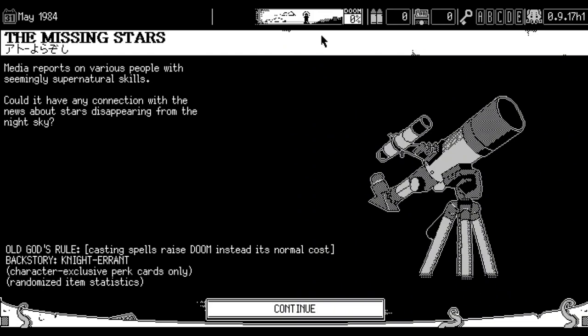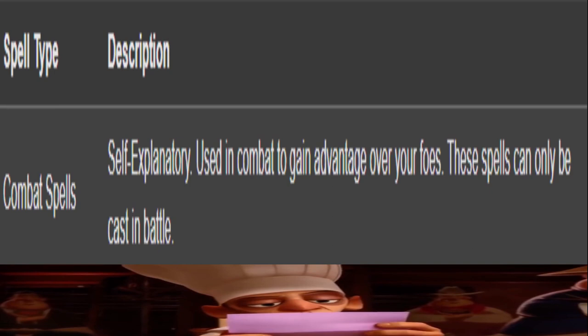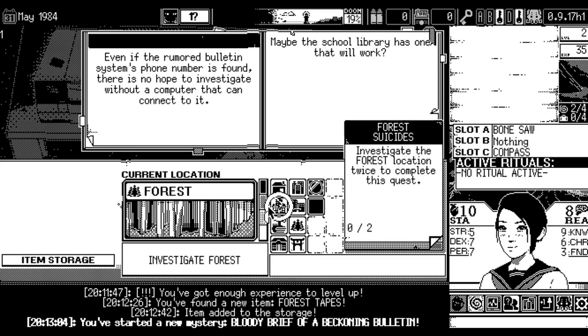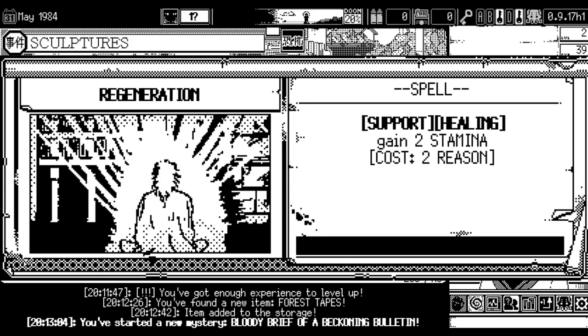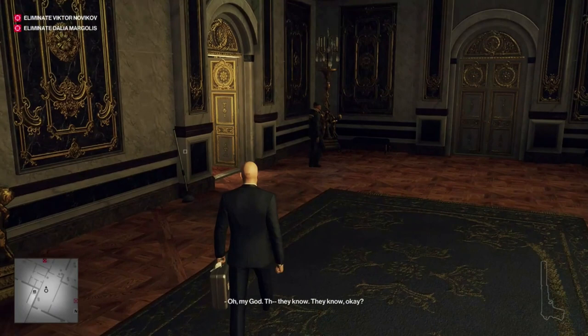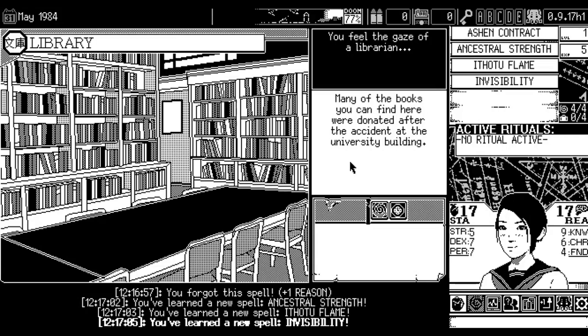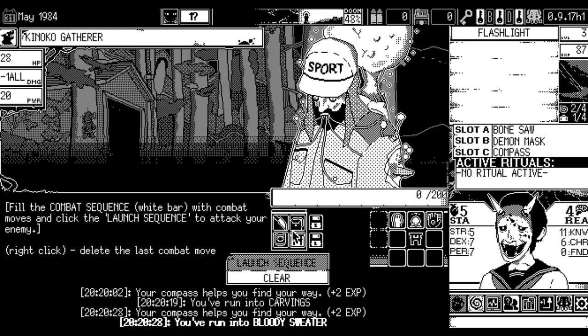There are many different spells in the game, all with a variety of powerful effects. However, a spell is most likely going to come with a cost for casting them, with the most common cost being your reason. The only exception to this is with '1984' as the Old God, as they allow you to cast spells without destroying your mental, at the cost of some doom being raised instead. You could also choose to forget a spell, which will grant you one reason for doing so. Spells break down into three categories: Generic, Combat, and Rituals. Generic spells can often be used at any time to provide a helpful effect — for example, Regeneration lets you pay two reason to gain two stamina. Combat spells can only be used when you're in battle — for example, Mind Drain pays 2 reason to deal 3 damage at no combat time cost. Rituals often cost quite a lot to cast but give you a permanent buff — for example, Ancestral Strength boosts all your damage by one in return for 4 reason. You only have one ritual active at a time.